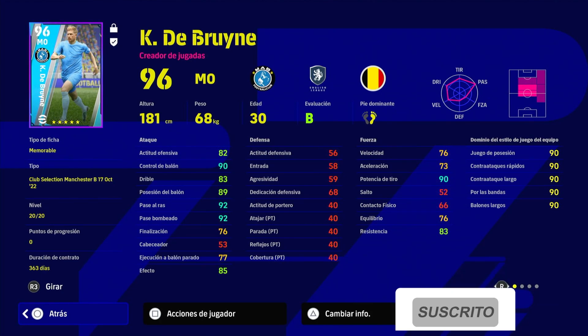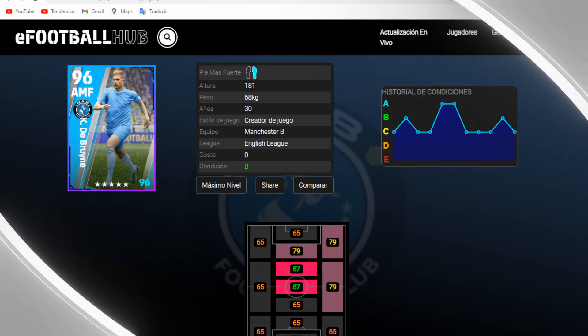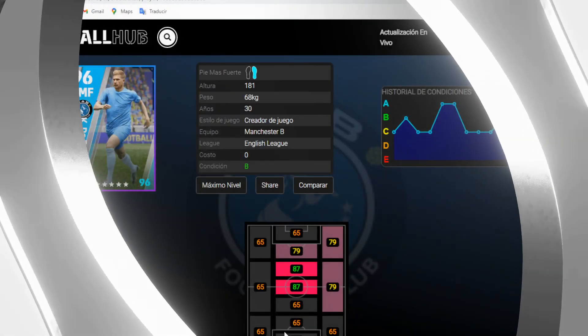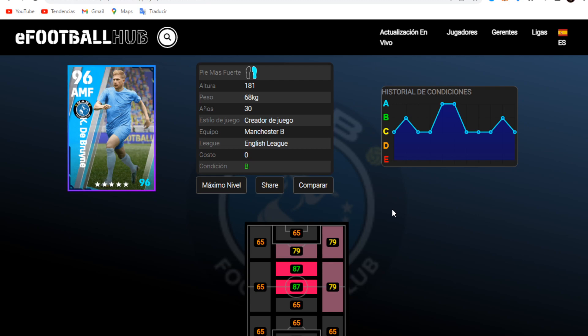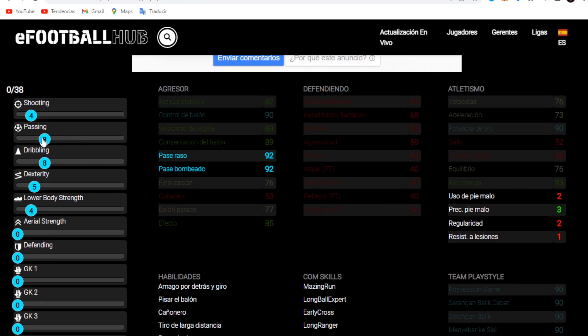Tremendous top, tremendous crack — there is Kevin De Bruyne, and we will demonstrate how he reaches 99 within the team. But first let's see other alternatives for training this crack. Kevin De Bruyne has several training alternatives. If you want him to have a little more finishing, you can lower both the dribbling and the passing — maybe you don't want that since he already has 90 — well, you'd want to raise the finishing.